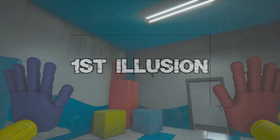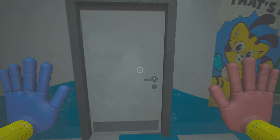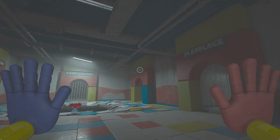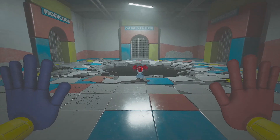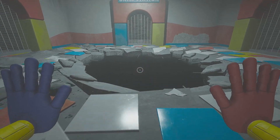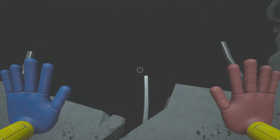First things first, let's start here when we encounter Poppy humming a tune right in front of this giant hole that Mommy Longlegs comes out of and drags her down. As you may know, during this part we can hear her yelling as if she's being dragged down this tunnel further and further away from us. But it's actually just an illusion the developers pulled off here.